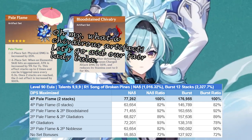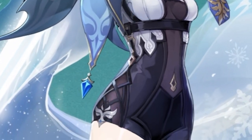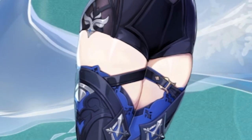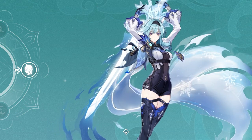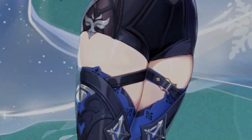Since Eula is an ATK-scaling physical DPS character, you'll want ATK% on her timepiece, a physical damage goblet, and a crit rate or crit damage circlet. For substats, it's the usual: as much crit rate and crit damage as possible, with some ATK% and energy recharge sprinkled in.